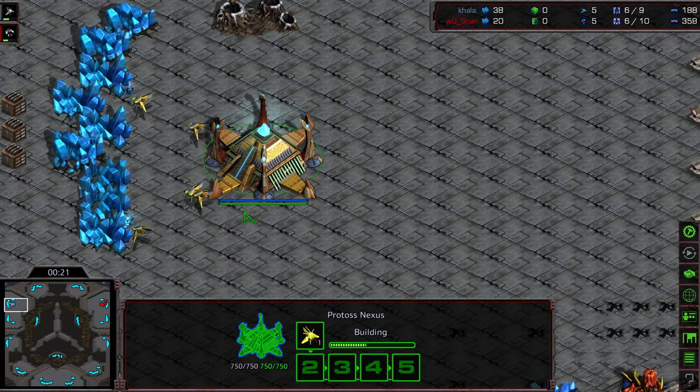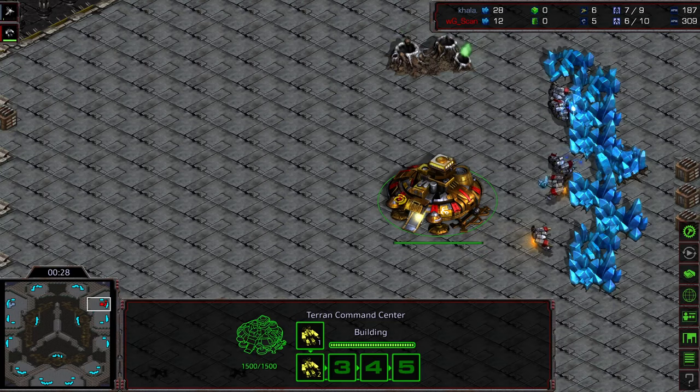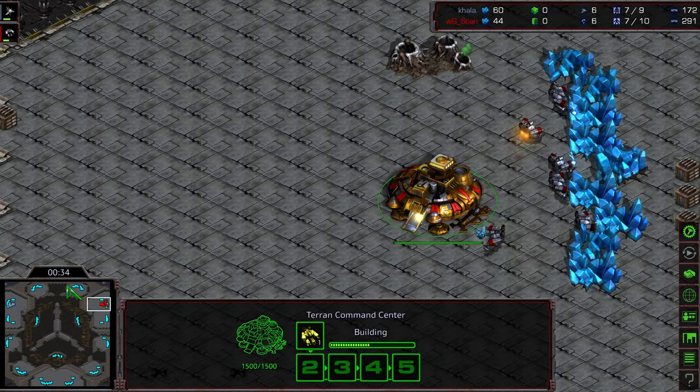Upper left-hand corner we have Kala as the gray Protoss. He is also known as Bai Maru — he's an official professional Korean player. Upper right-hand corner we have Scan, of course, who is in the ASL. I am so excited to do these replays. This is going to be some map testing on Turbine.